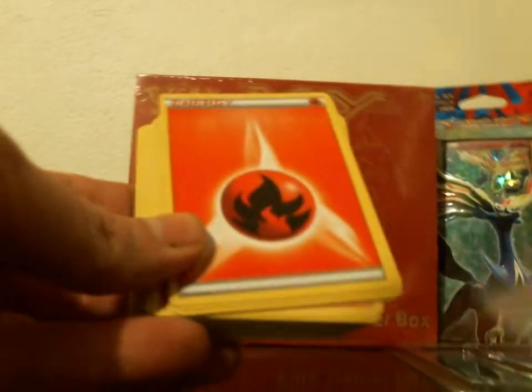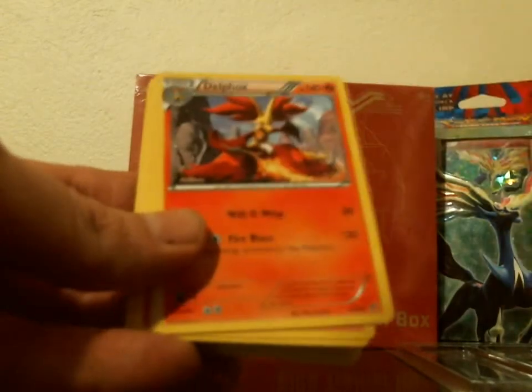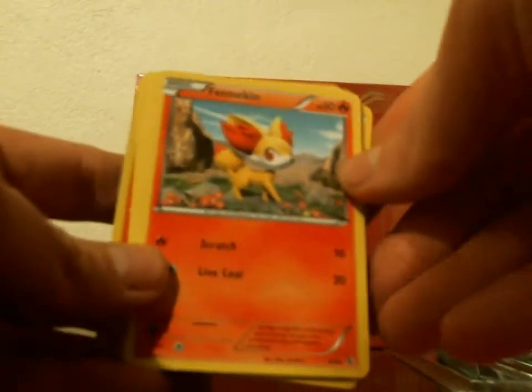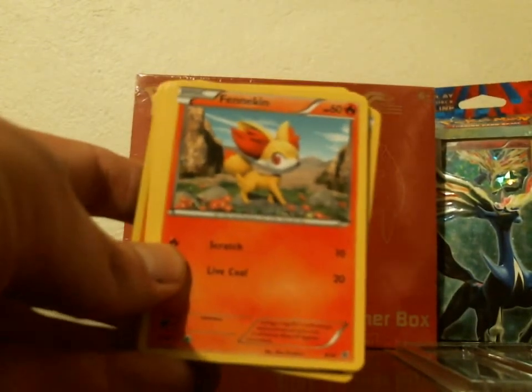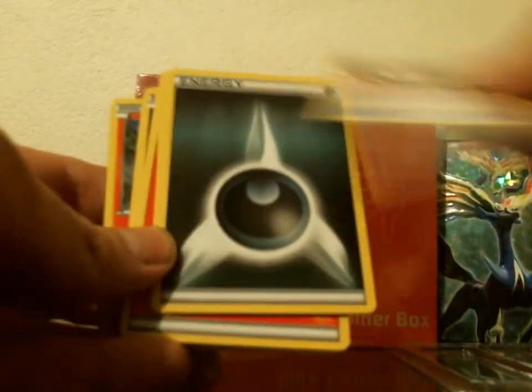Okay, so we got Fire Energy, another Fire Energy, another one, another one. We got a Delphox, Fire Pansear, Slugma, Darkness, Braixen, Poochyena, Fire Energy, and a Fennekin. This is the card I was looking for — this is the one you guys should use for the Rayquaza deck, only because it has 10 more HP. Retreat cost is 1, so it is a better card. Pokeball.